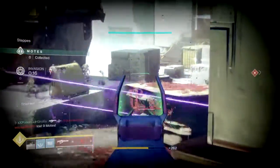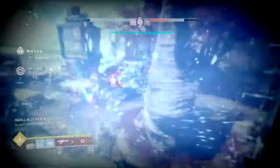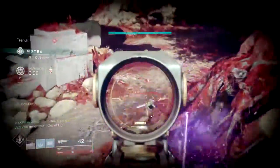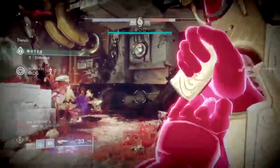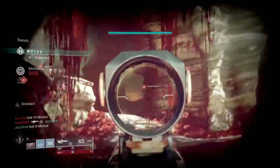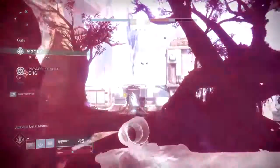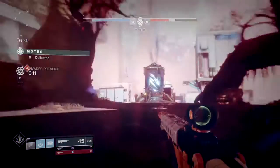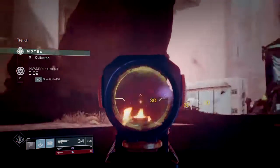Next, we have the medium hitters, or the Taken Knights. Summoned around 10 motes deposited and are more tanky to take out. They are capable of harassing players easily if they have other support behind them and can cause complete havoc if left on the field for too long. They can be taken out easily with special or heavy ammo, but the moment one spawns it should be dispatched straight away, as if it stays too long in the field they can become a major problem.